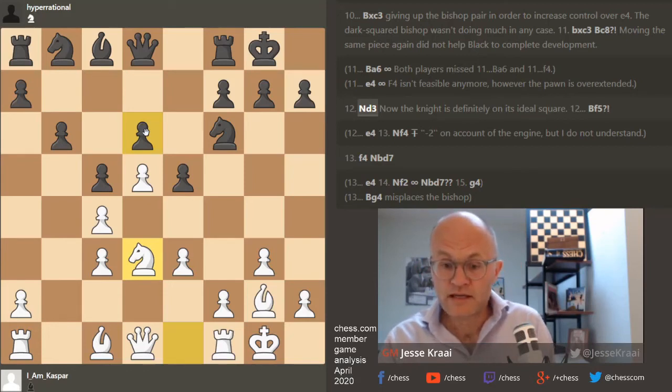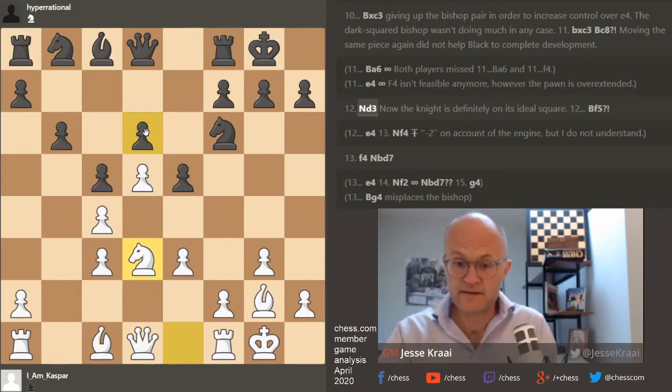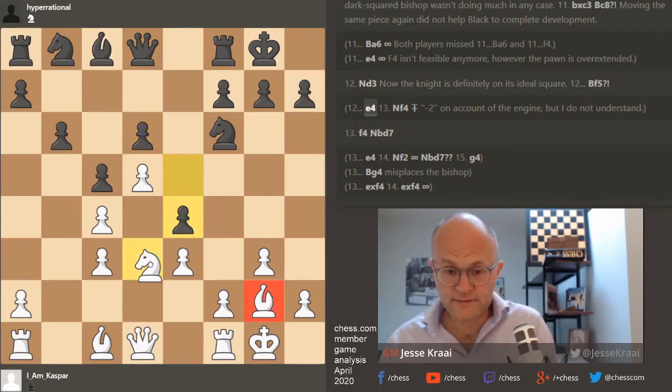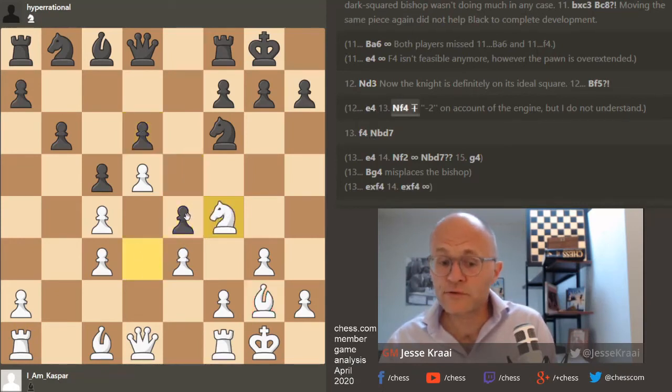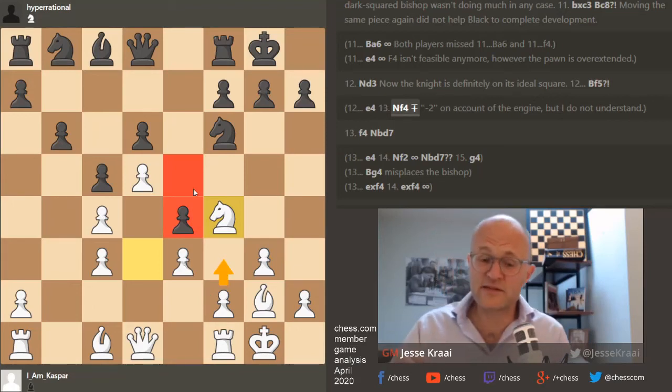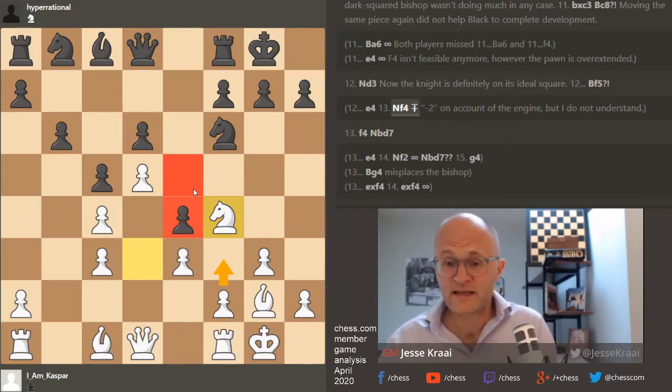e4 — and negative 2 according to the engine, but let's get into it: it's because now your bishop's dead. What he'll do is over-protect the square with moves like rook e8 and bishop f5, then plant a knight on e5. You can play f3 but then you're going to have weaknesses like the backward pawn on e3, and of course that knight coming to e5 is going to be a big deal.